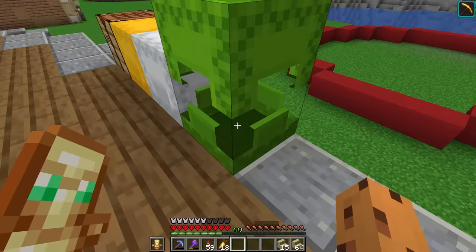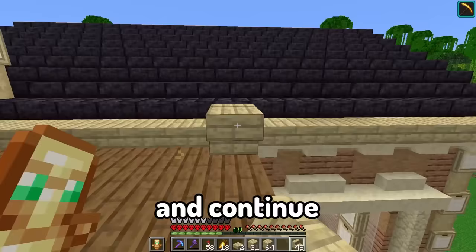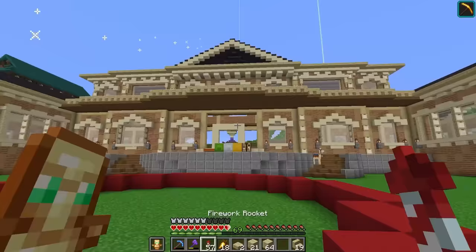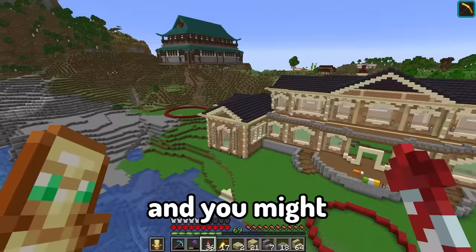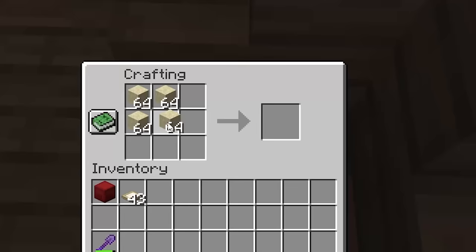Now let's grab some birch stairs and let's build the railing up here for the balcony. Let's do this and continue on this side and meet right in the middle. That's not bad. I just feel like there's too much wood going on. Let's switch it to stone brick. I still got more ideas to make this look even better and snazzier. Let's craft some more sandstone.